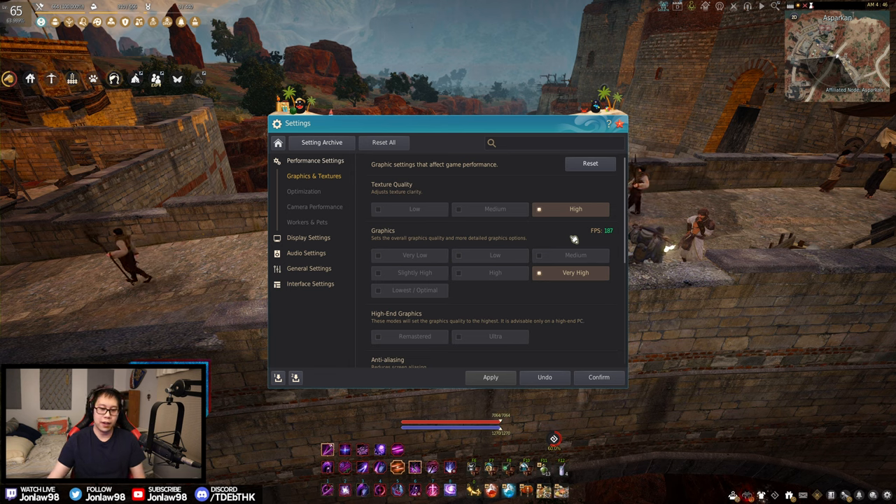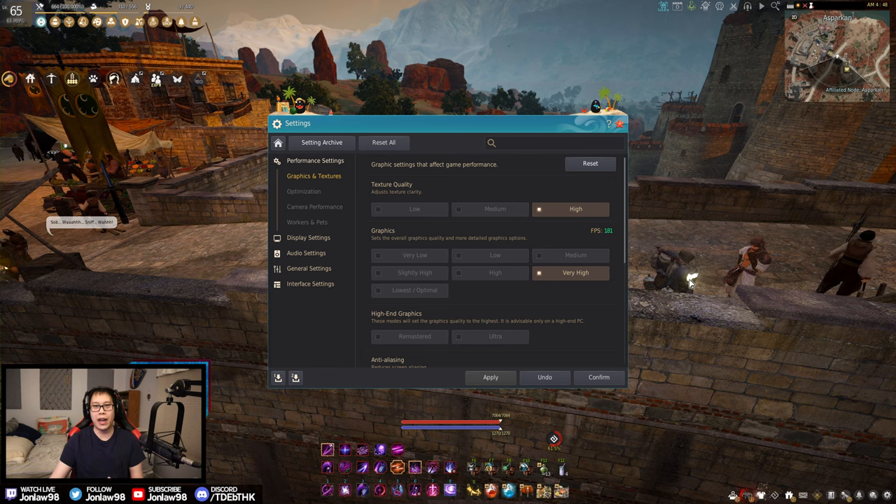This is my balance. Remastered honestly isn't that bad — I just think it's a little too bright for me. You could tweak everything, but overall it just feels really bright. Ultra is obviously for people who like taking screenshots and making montage videos.